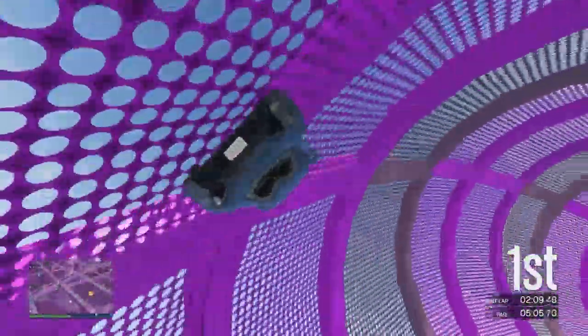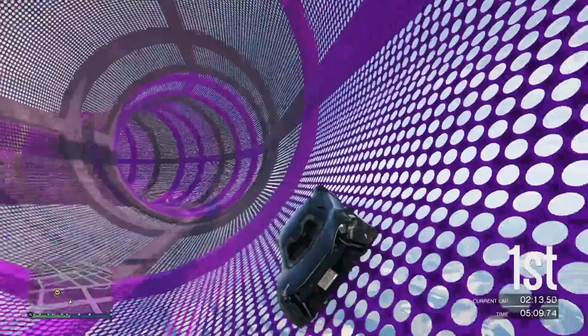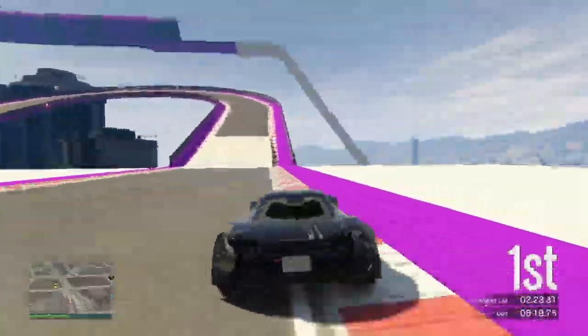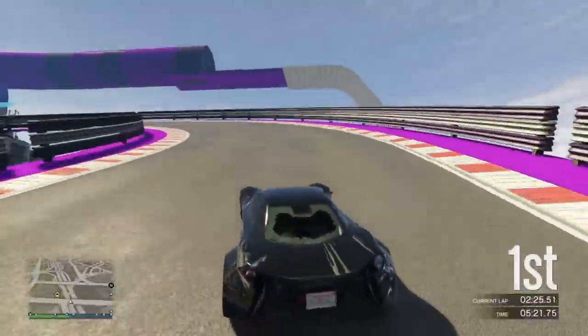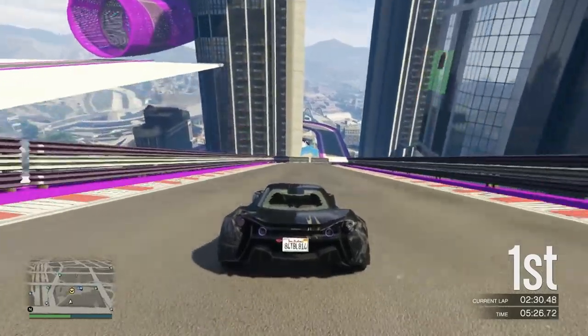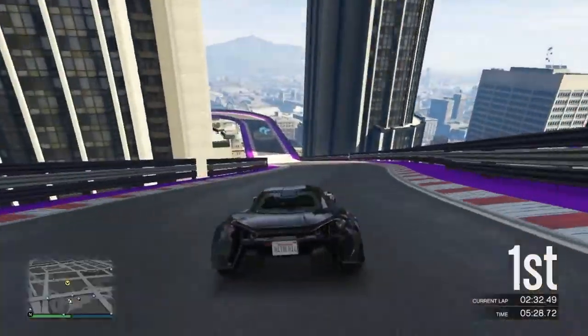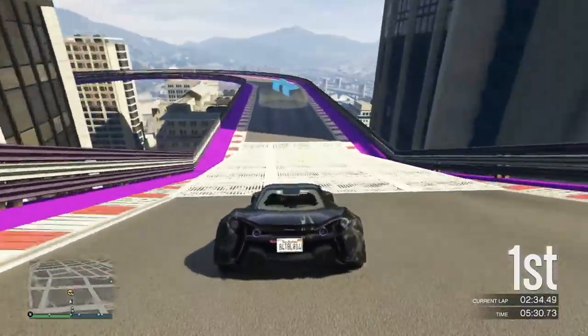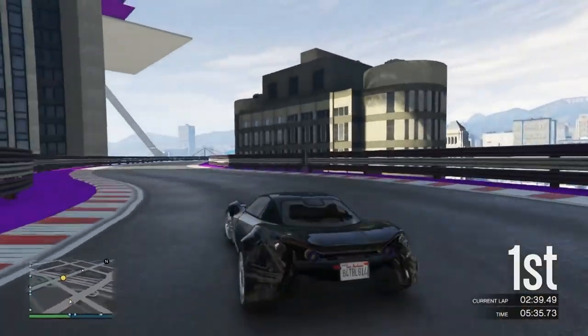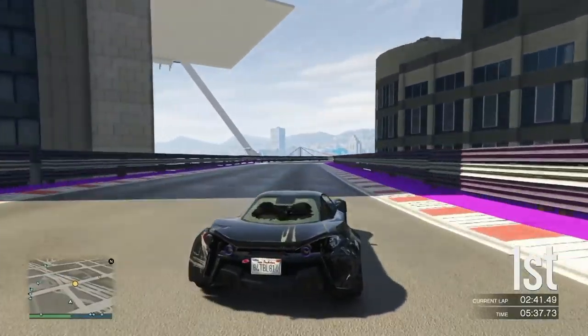There is another optional way you can sell cars — I personally do this but I don't totally recommend it. What I do is sell two cars back-to-back, but when I sell two cars back-to-back I completely wait two hours, probably more, before selling two more. What I'll usually do is when I sign on in the morning I'll sell two cars, and if I sign on later at night I'll also sell another two cars. That's pretty much how I sell cars — you don't need to make any more money than that.